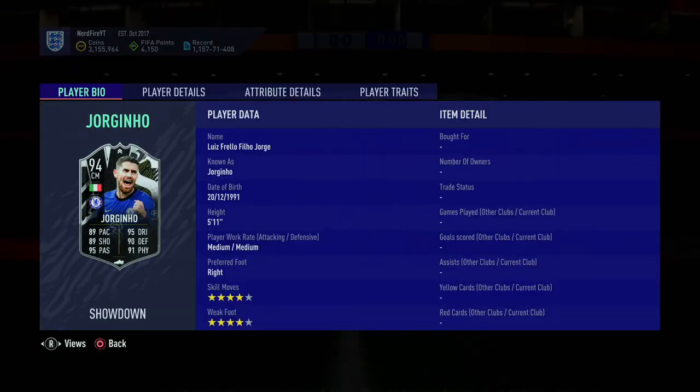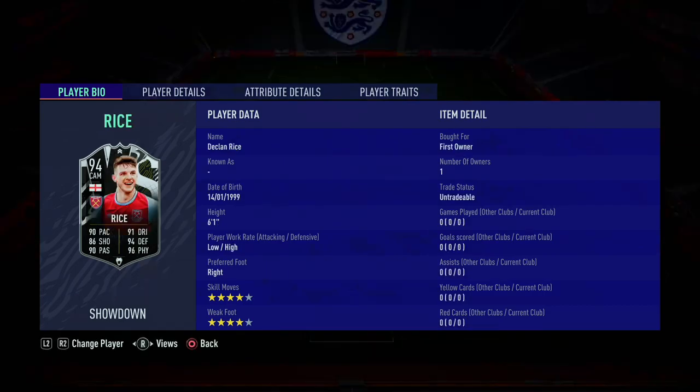Obviously the main one is Neymar. He's actually capped at like 5.7 million currently at the time I'm recording this. For some reason EA decided to put that price range on. But yes, it's nice to see all the skill moves and weak foot upgrades, especially on the attackers, which definitely makes the cards more exciting. And then also we've got two showdown cards for the Italy versus England game — that was Jorginho, 94 rating, looking very, very nice — and then also a Declan Rice, which I've already completed. 4-star 4-star on his card as well. Both of them are looking absolutely insane.